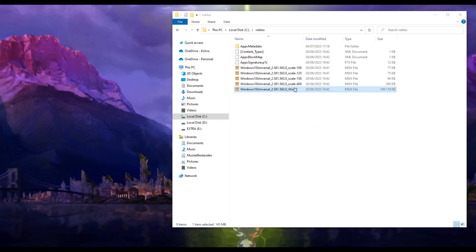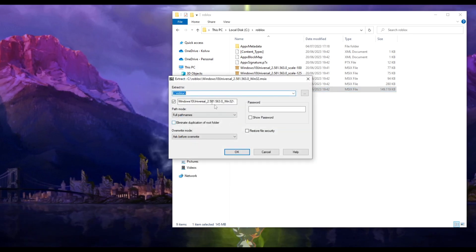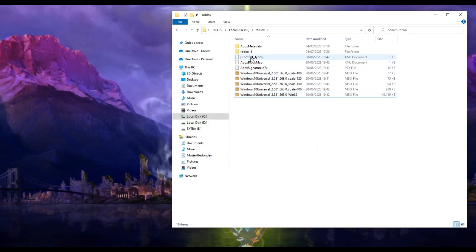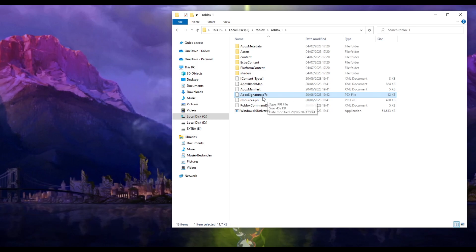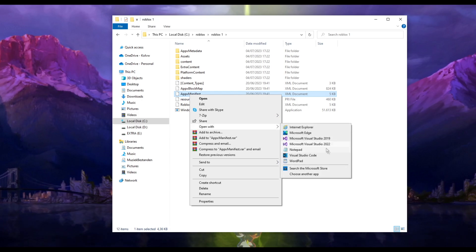Now we're gonna make our first Roblox instance. Look for the file that ends in win32, right click, 7zip, extract files. You're gonna make your first instance - I'm just gonna type 'roblox 1' so this is my first Roblox instance. Press okay and wait. After that you will see the folder 'roblox 1'. Now you just have to delete the AppxSignature file.